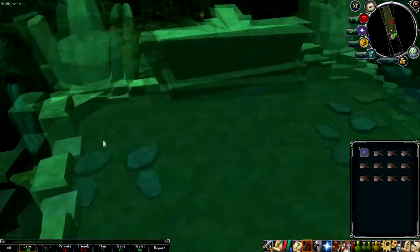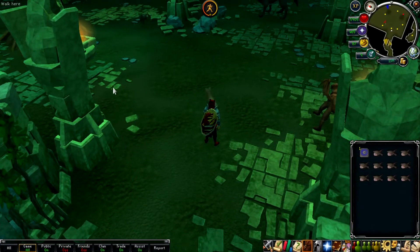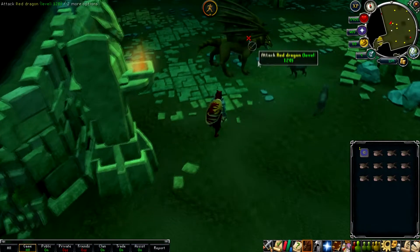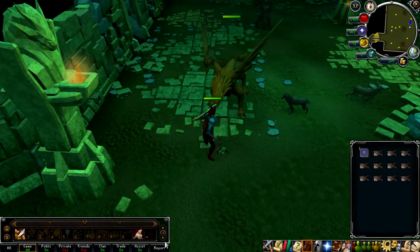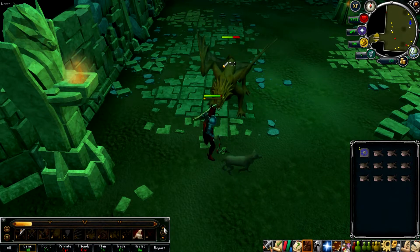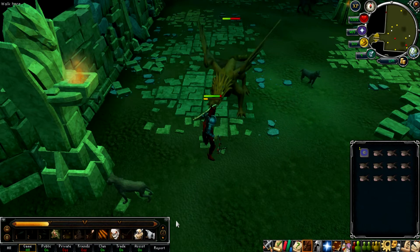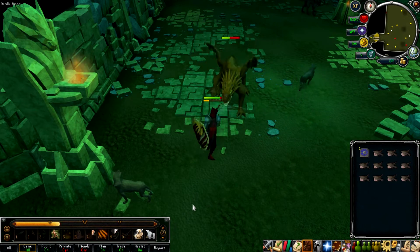Once you're down in the dungeon, make your way to the red dragons. There are two types available: baby red dragons and normal red dragons. The baby ones are level 68 and the normal ones are level 120. Depending on your level, you can decide which ones to do. In this video we're aiming for the normal ones, but if you're a lower level feel free to go for the baby ones, as their drops are still pretty decent.